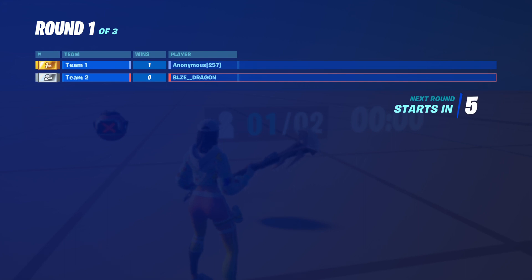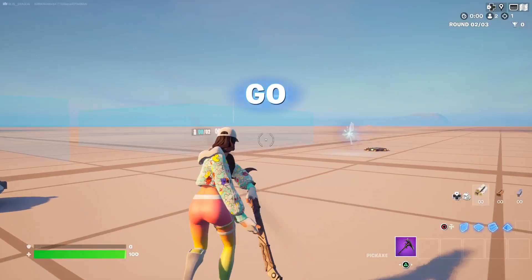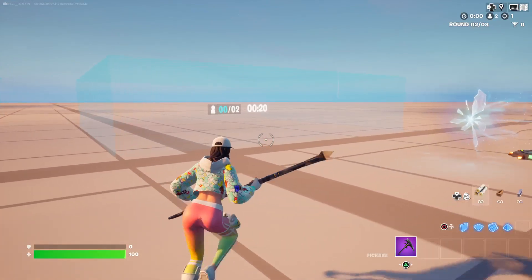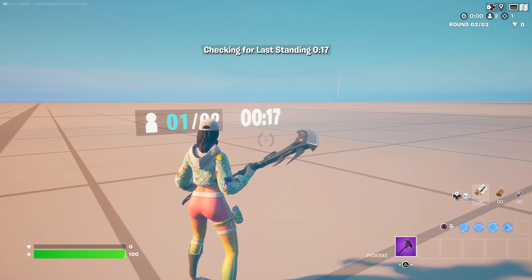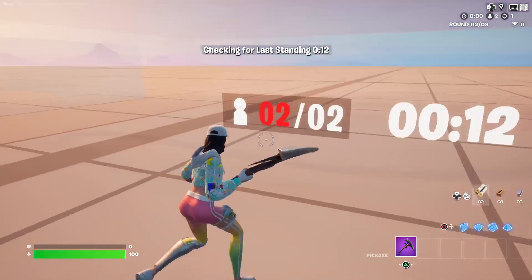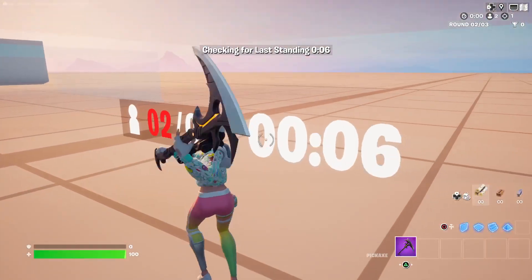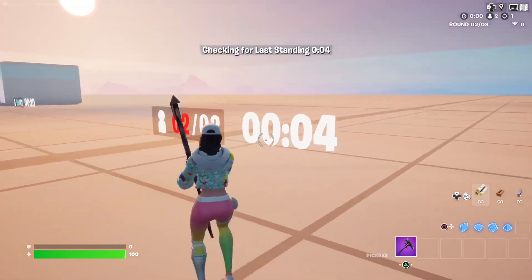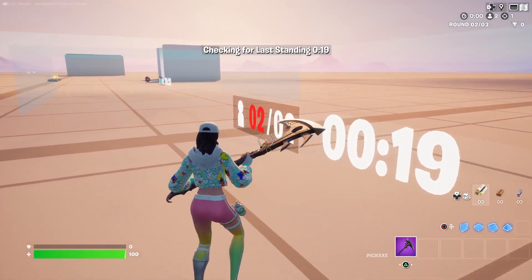I don't have the player set to spectate mode so there might be some additional spawns. Now, moving to the next zone — this zone will teleport players; it will not end the round. Right now two or more players are in the zone, and it's going to continue to check. As long as they're in the zone it's going to basically repeat.